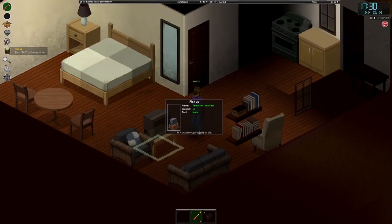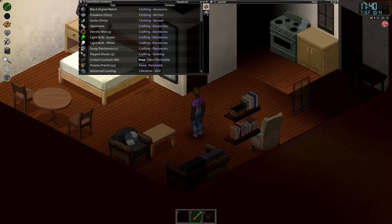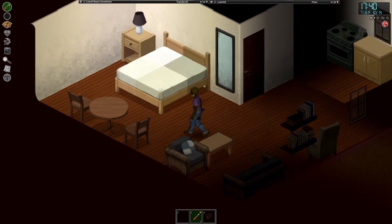With electricity you just simply pick up a TV to dismantle it quicker in your inventory, and also radios — just break down any electricals that you find around the game.